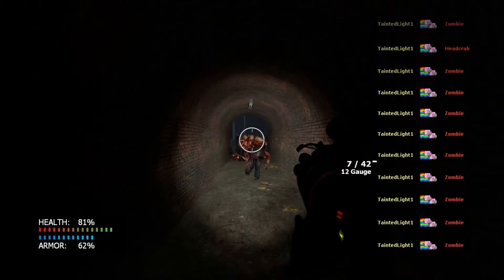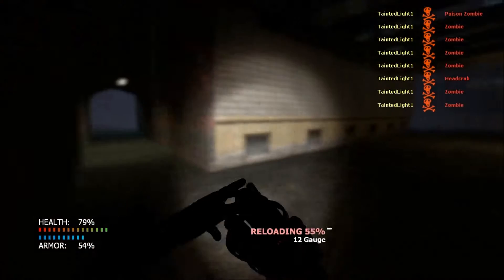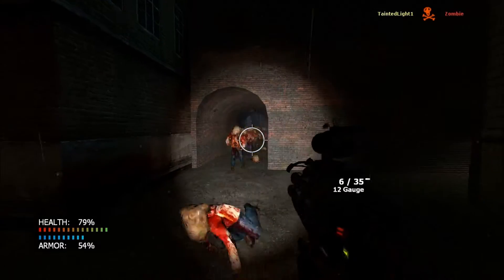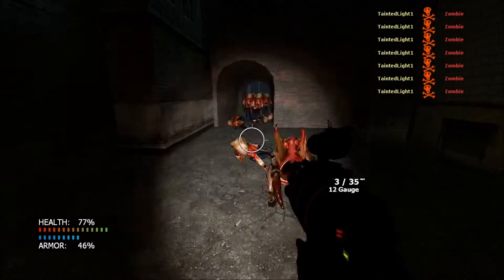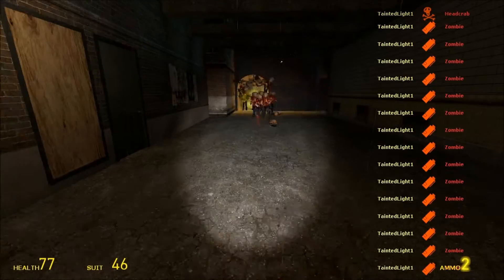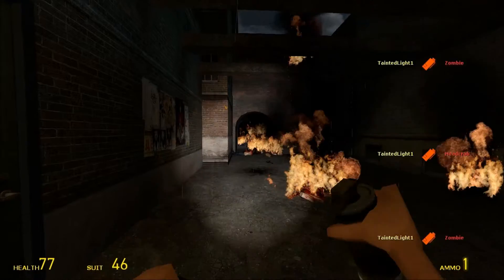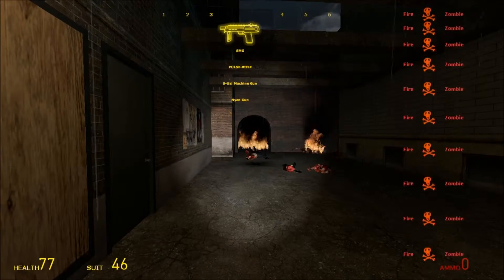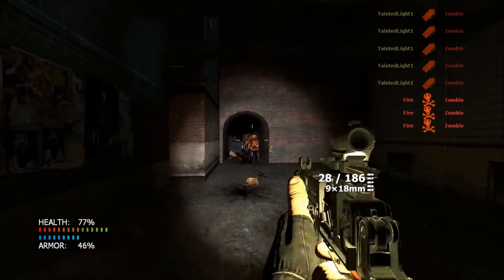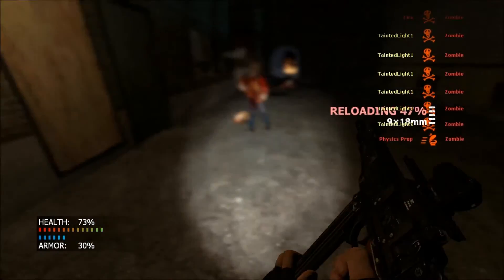What else have we got? The bow cannon — another fantastic weapon. Let's bring these out into the open just so I can spread them out a bit more. Grenades — look at that, it's insane. And my little submachine gun. There's a head crab — reload, reload! Going to run past these zombies.